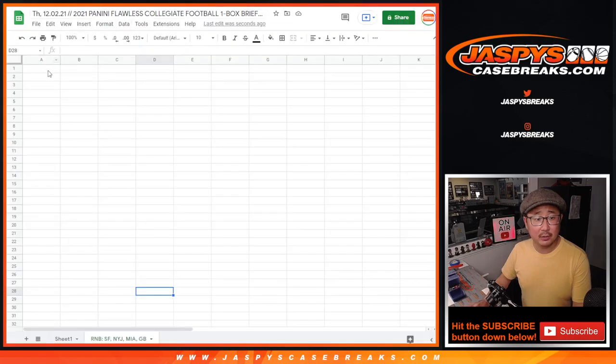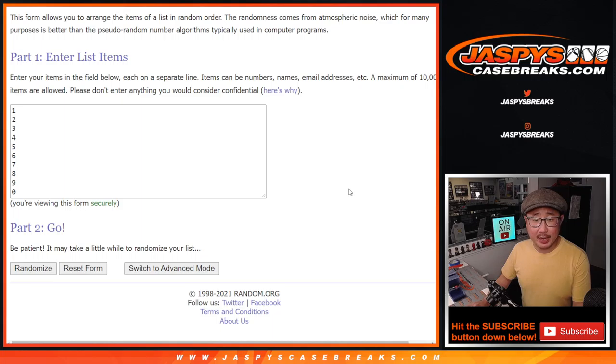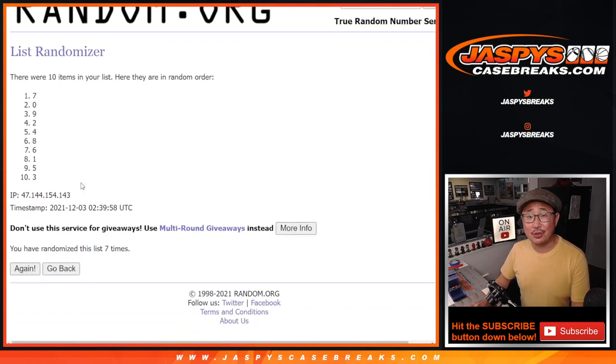Ross down to Gale. And 5 and a 3, 8 times for the numbers. 1, 2, 3, 4, 5, 6, 7, and 8th and final time.